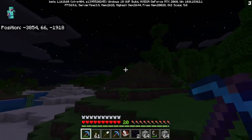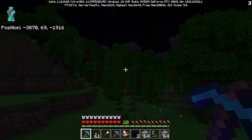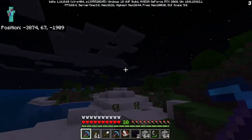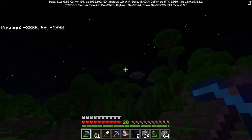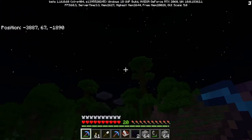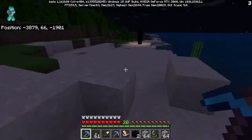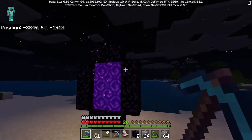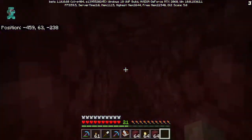We have our nether portal right here so we're going to jump in. What I'm thinking about is I really want to build a tree house. I want to base it off this tree right here, bounce it from that tree to that tree, grow more of them, and create a really cool tree house look. But first things first, I want to get done connecting these two portals.